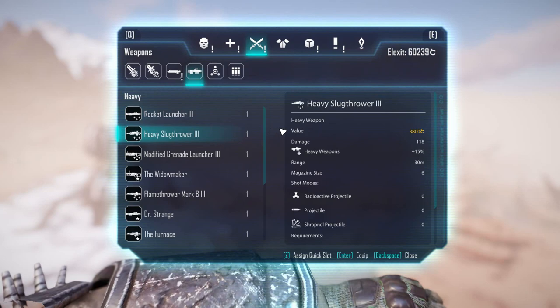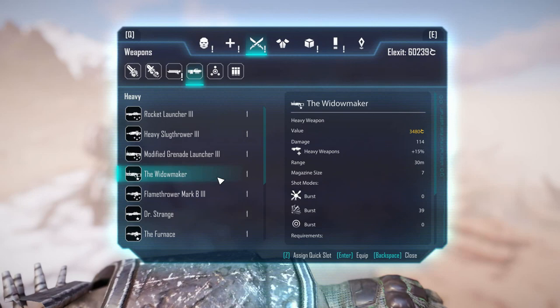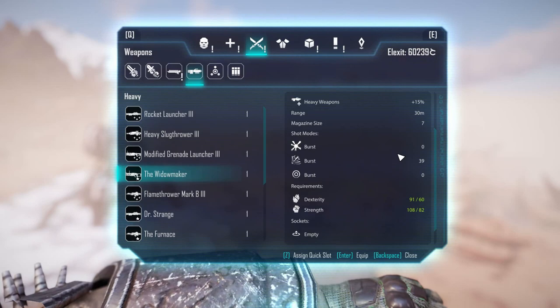For the ranged weapon for this build I recommend the Widowmaker. This is a heavy weapon that's ridiculously powerful — it does 114 damage and fires in burst mode, three shots not one, so it's really powerful. It does eat a lot of ammo though, which might annoy you a bit. One cool thing about this weapon is you can fly with it, even though it's a heavy weapon. The locations for all the weapons I'm showing are in the locations playlist linked in the description — over 100 videos and you can find everything you need there.